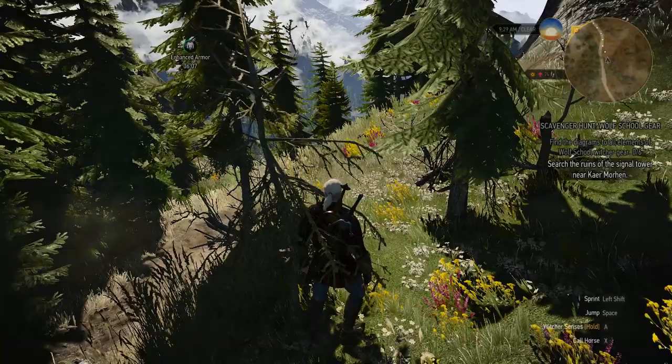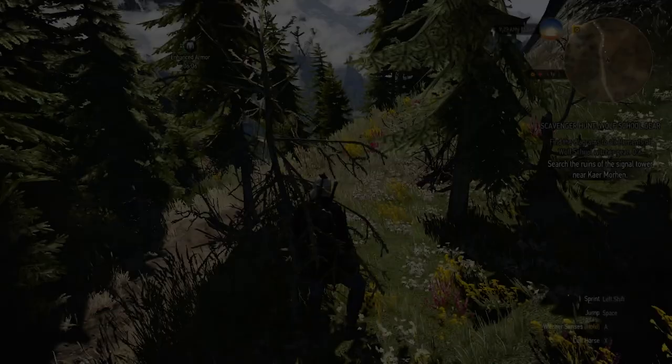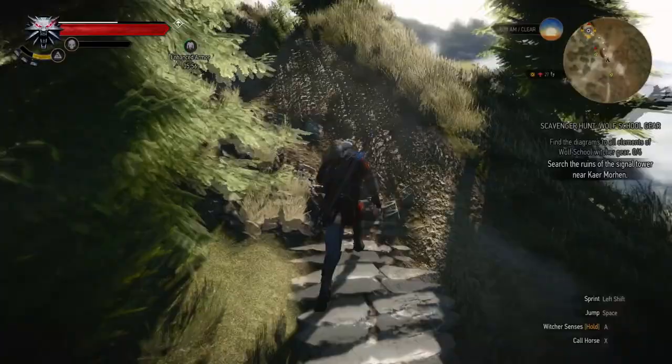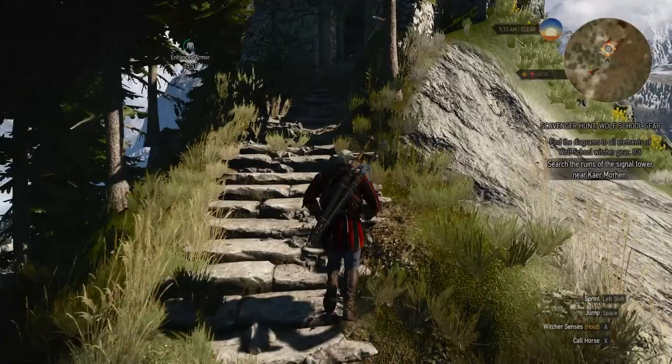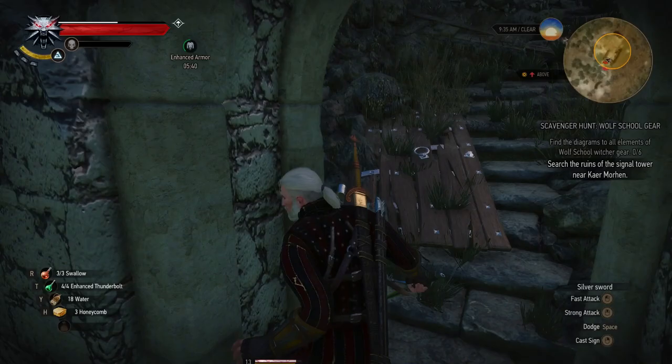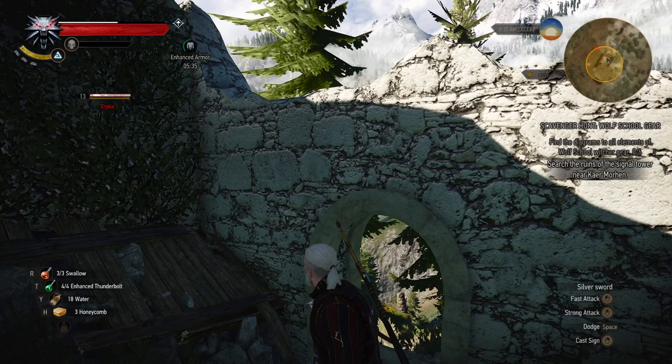Where the hell am I going? This minimap is being a little confusing. We just go up this path here? I feel like I'm going down. Here we go — everybody calm down, everything's fine here. Why don't you get out your weapon, Geralt? Oh, did these wolves follow me here? We've got some other things — some of these flying things. Maybe I'll use R to knock these guys down to the ground.